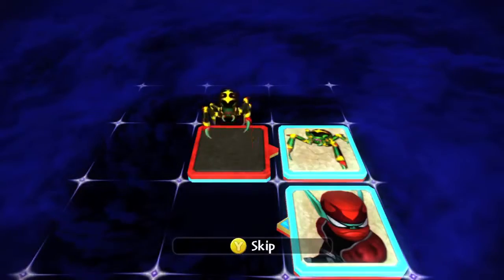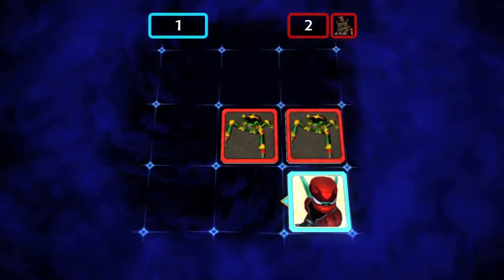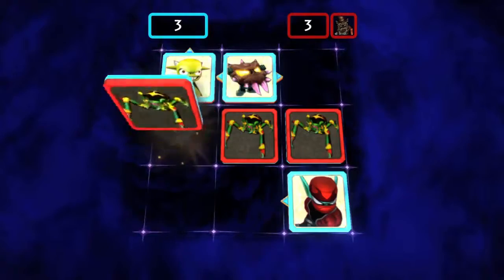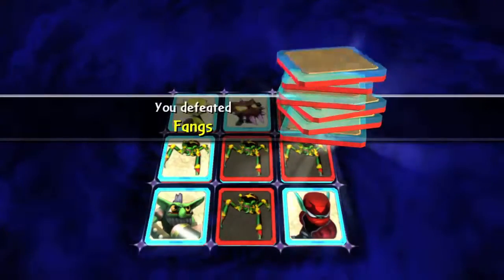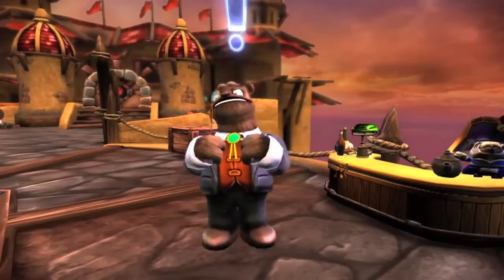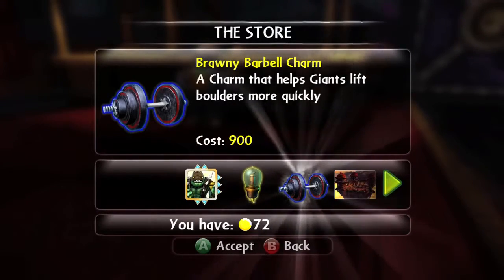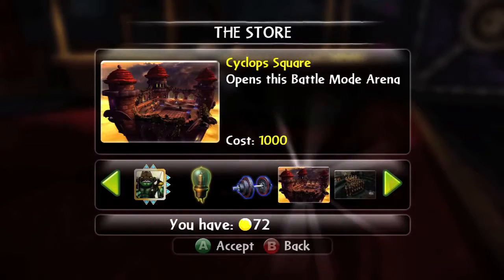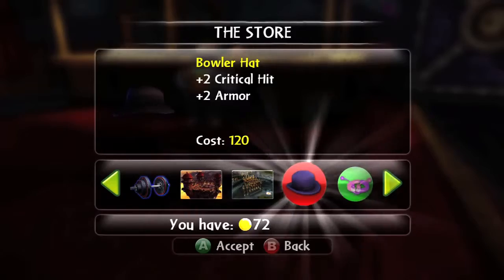We've got a game within the game called Skystone — a collectible card game. You play against people throughout Skylands, and as you beat them, you take their best card, so your deck gets stronger and stronger. You can also buy cards in our in-game store, which is another new feature. Besides Skystones, we also sell PvP arenas, Lucky Charms, and heroic challenges that are not available any other way.